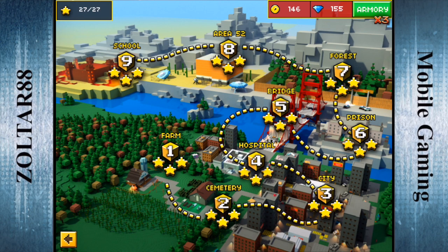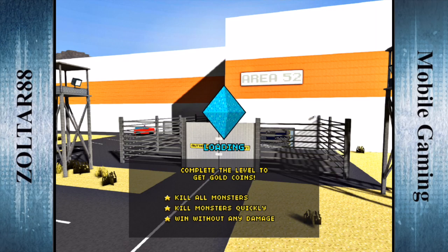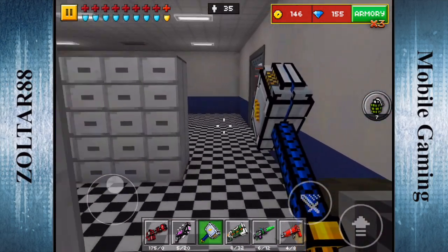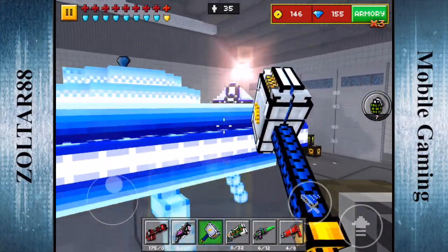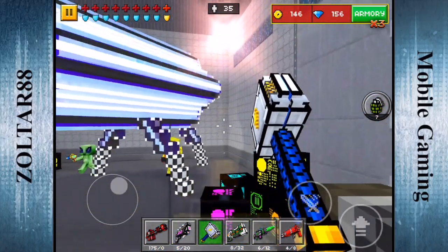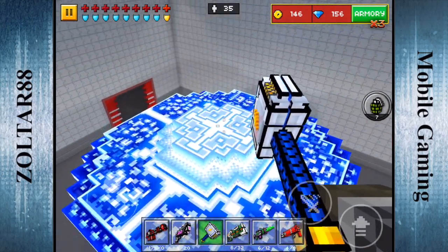Let's go to Area 52 — the gem is going to be on top of the UFO, in the big room with the two UFOs in it. So I just go right through on top of here and here it is. If you don't have the double jump boots, you could just go like that and get onto it.